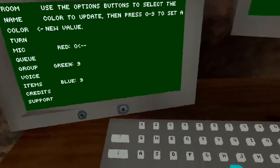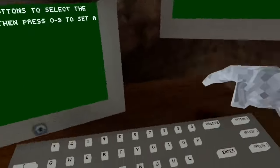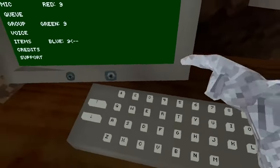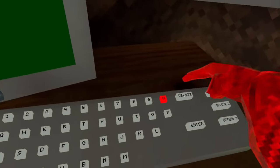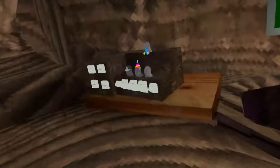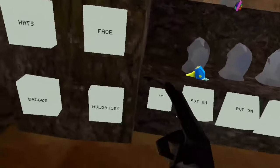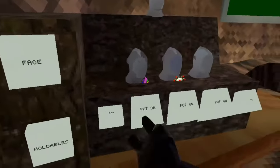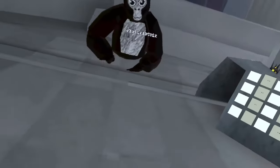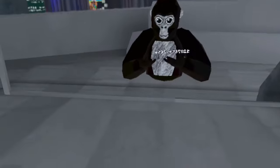Then change your color to whatever you want to be. I would do something like zero, zero, zero so that it looks creepy. Make sure you take off all of your cosmetics. Now we look like this — it's pretty scary.